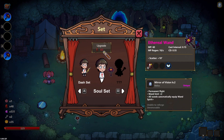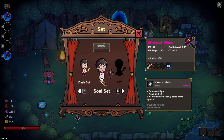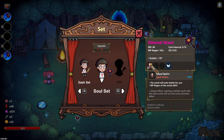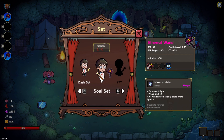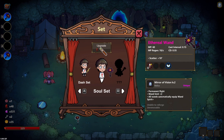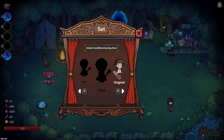It doesn't cost money to unlock, just upgrade it — it unlocks for free. If you're talking about a soul set like this one I'm pointing at right now, it unlocks when you get three wand spirits on three different wands. That's the condition, and it unlocks for free. This is just an upgrade — if I go on top of it, it upgrades wand limit plus two and gives permanent flight.